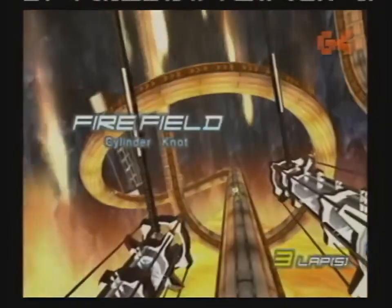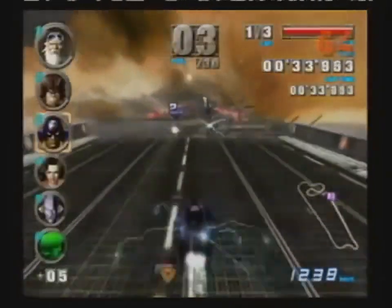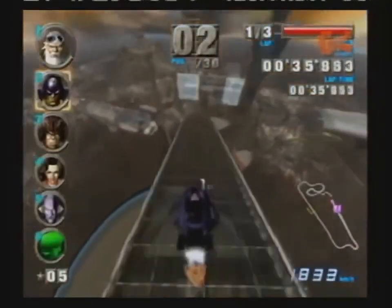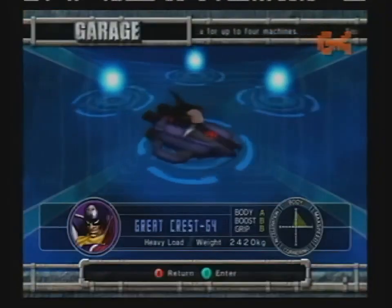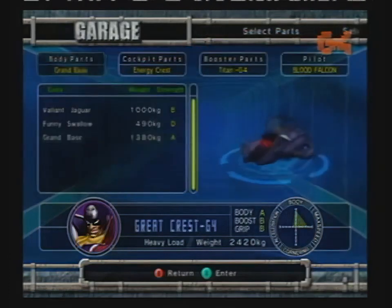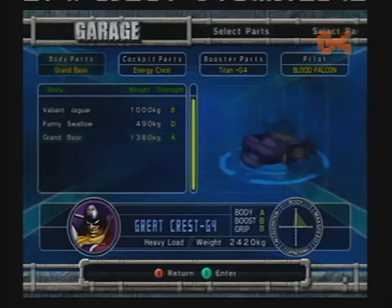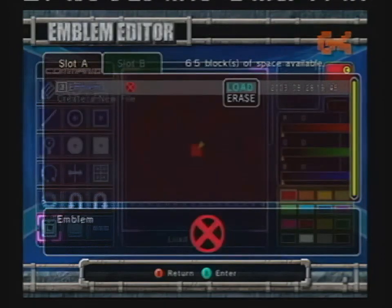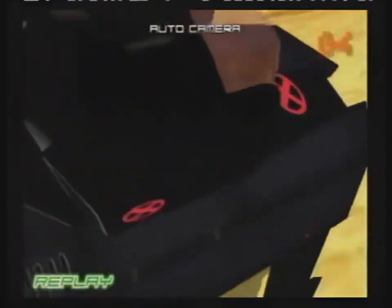Despite its extreme difficulty, F-Zero GX is still a great racing game. The controls are sublime, with each of the more than 30 cars handling completely differently. If you're not down with racing using any of the supplied cars, you can create your own. Parts are earned through progress in Grand Prix and story modes to trick out your machine. You can even create your own logos — check out this sweet X-Play ride.